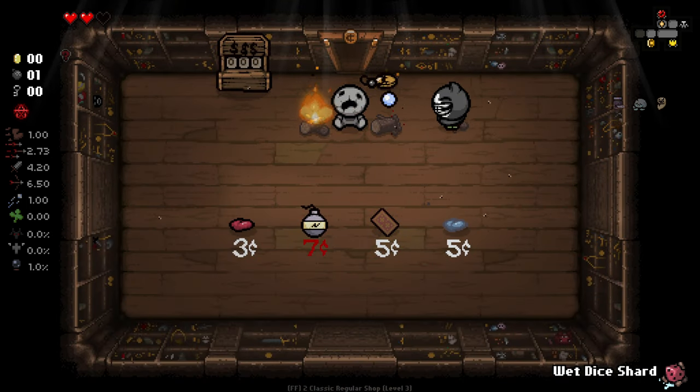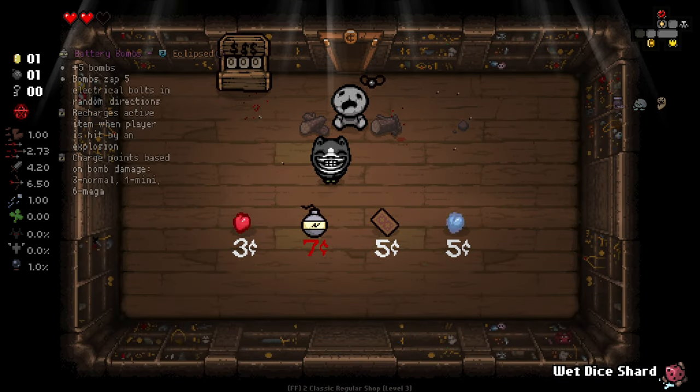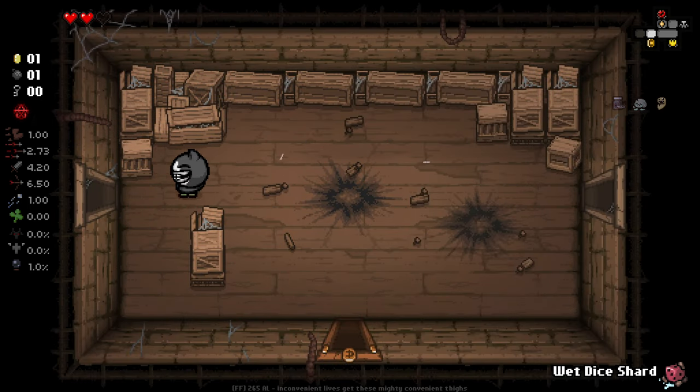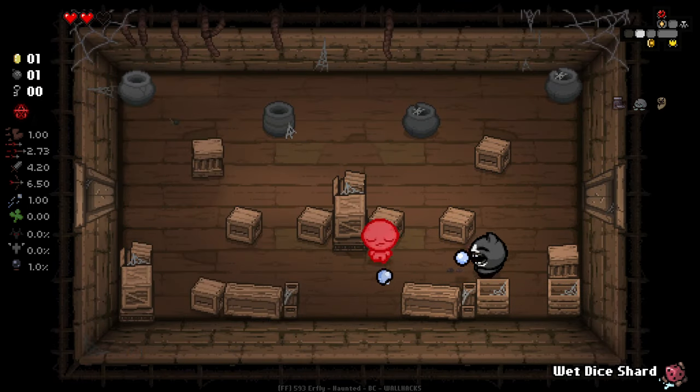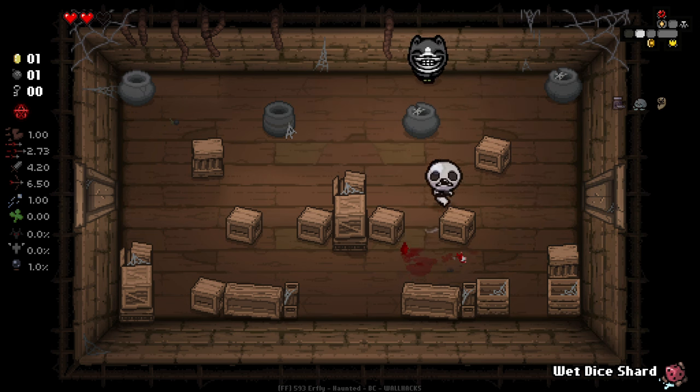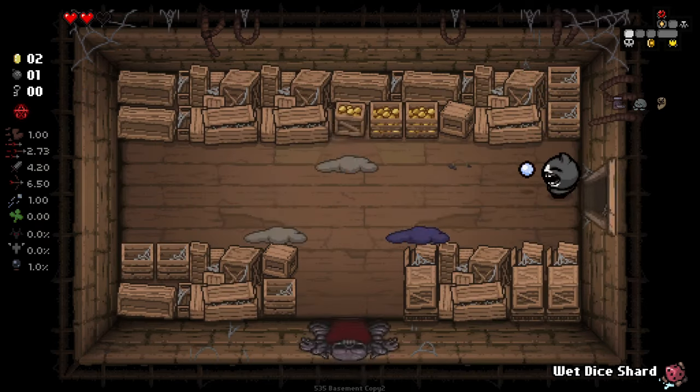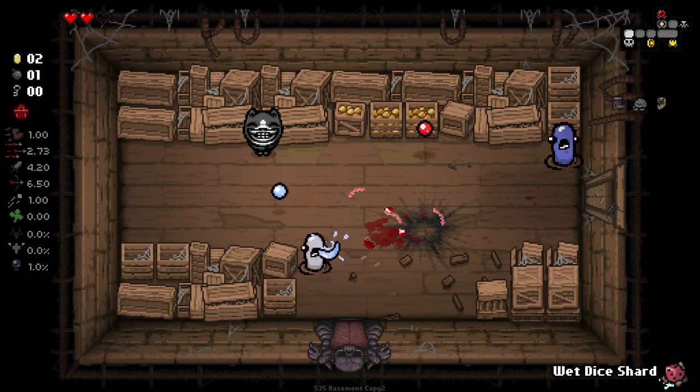We've got some sort of dice-related item and battery bombs. Potentially good if we can get the money together for it, but I don't know if we're going to be able to here. I like the idea of this Ippocat item — I think it's going to be pretty good against bosses, if it works against bosses. I'd assume it does. Anything to get us some more damage.